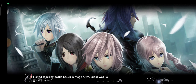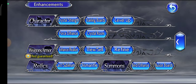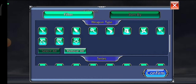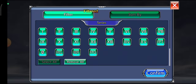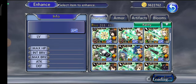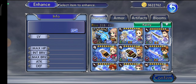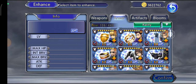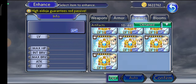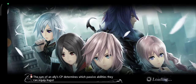Every character is maxed out and every weapon — let me go to the weapon screen here — all the bursts, I've gotten them all and greened every single one. I showcase every single burst and every single skill of every character. All the armors are blue, all their artifacts, and all the bloomstones. So that's everything for my GL account — there's nothing much left to do, and all my Crystal Rooms are full.